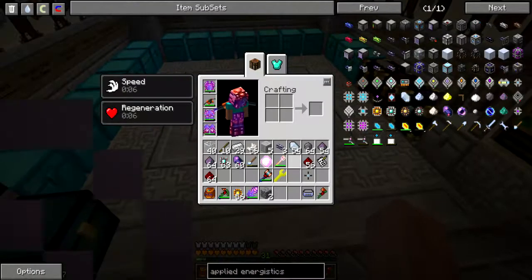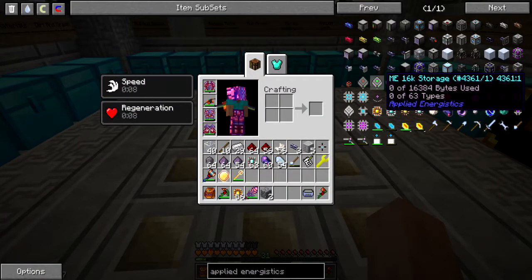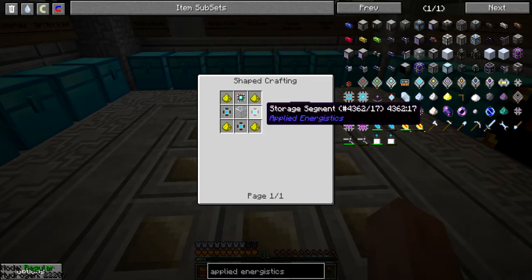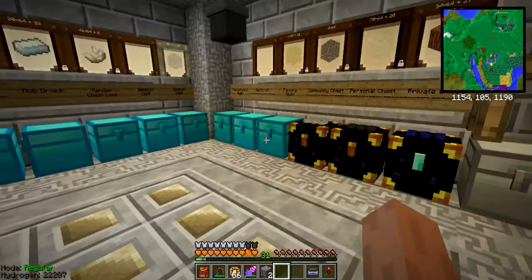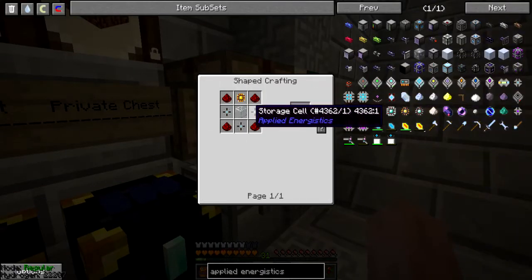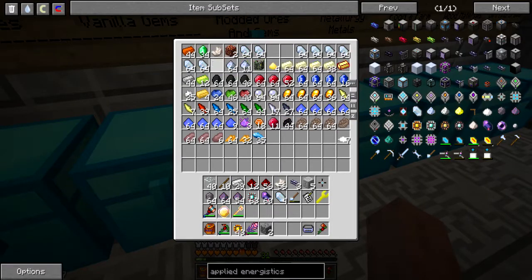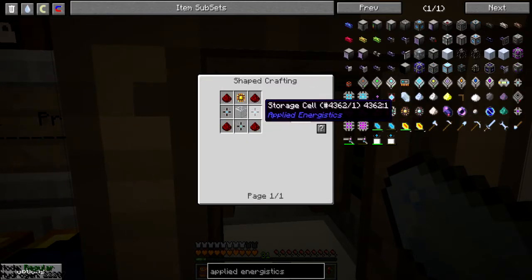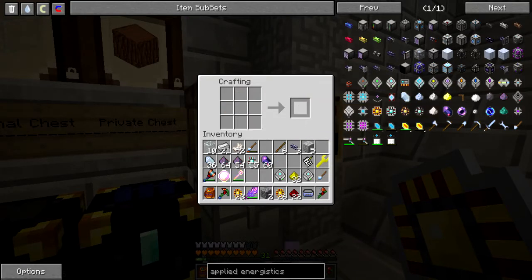Now I will need to make tons of drives. If I look up the recipe for these 64Ks, I will need 1, 2, 3, 4, 5, 6, 7, 8, 9 - so I will need 3 of those, that's 9, which means 27 of those for each drive. Wow, that's rather expensive - very expensive. I need a lot more of this stuff. You know what, I'll probably just grab these off camera, and I'll be back once I made them all. And there we go - two 64K storage drives. Awesome.